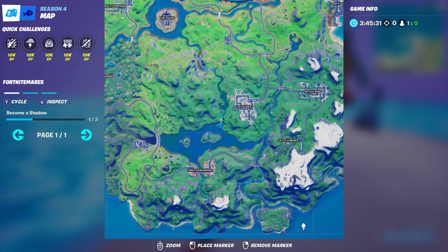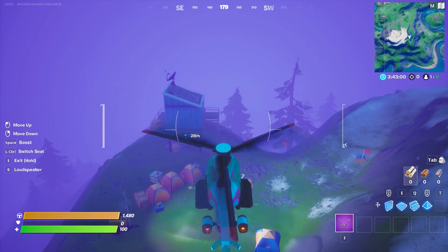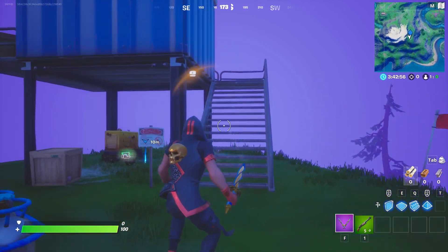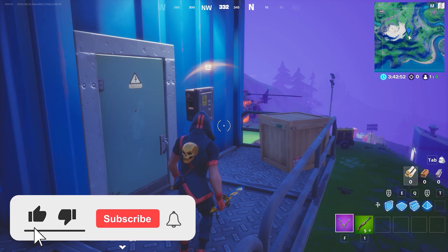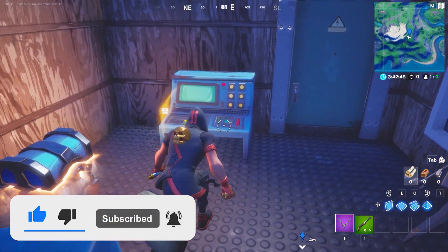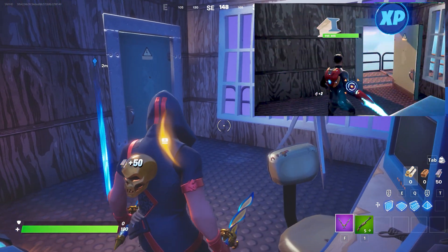This next blue XP coin is below Misty Meadows, on top of the mountain. At this location you will find varieties of tents and a small warehouse. If you go inside, you want to break this machinery and you will have your blue XP coin flying out. That was the second blue XP coin, as you can see in the photo.